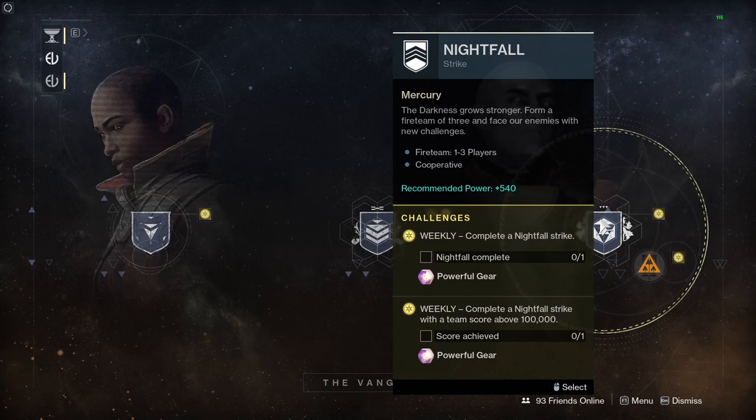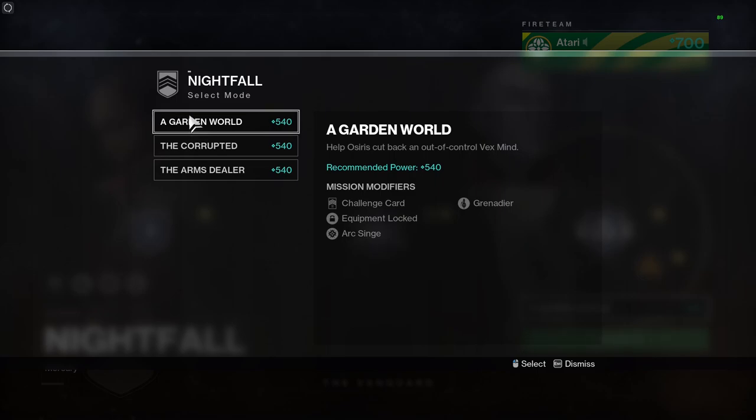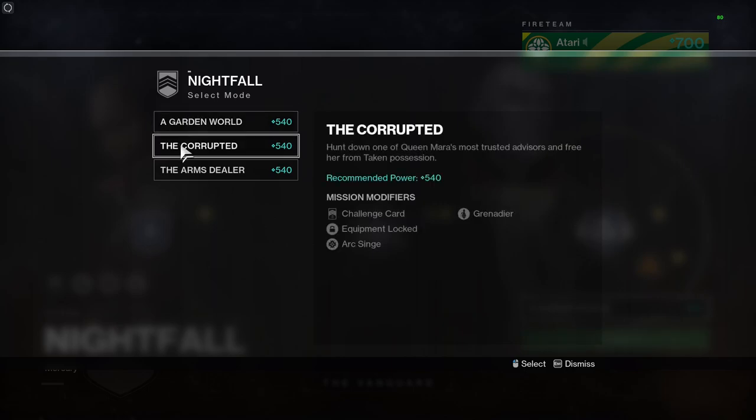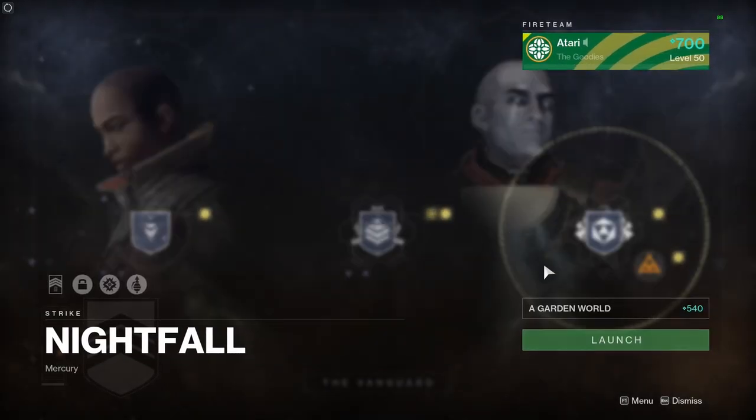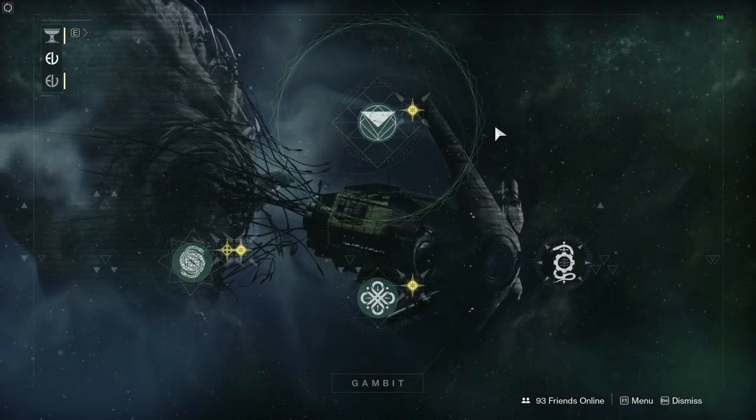We've got nightfalls — complete a nightfall for powerful loot, and complete it again with a score above 100,000 for even more powerful loot. The three nightfalls this week are A Garden World, The Corrupted, and Arms Dealer. A Garden World will net you an exotic ghost. The Corrupted will net you the Horror's Least pulse rifle — that's the strike-specific loot. And Arms Dealer will net you the Tilt Fuse exotic sparrow. So that is your nightfalls this week.